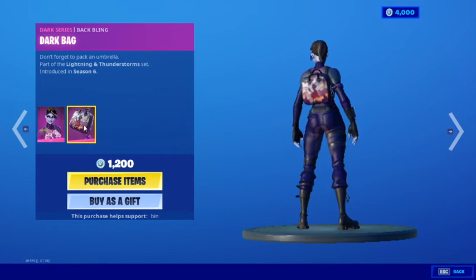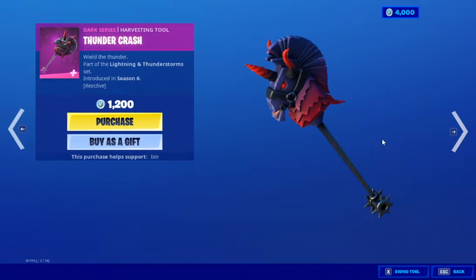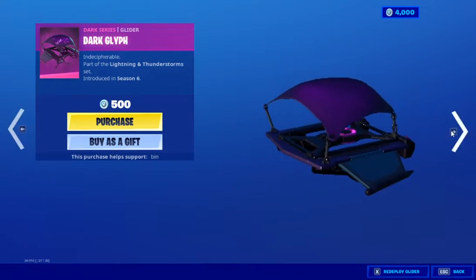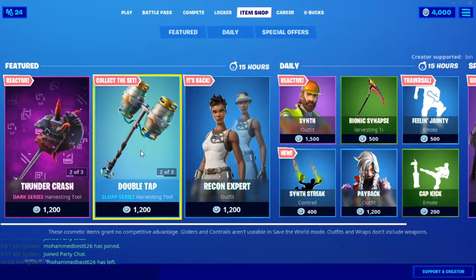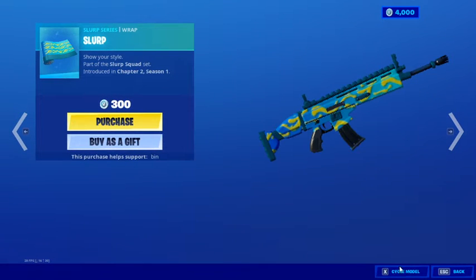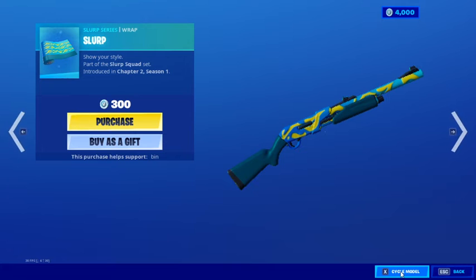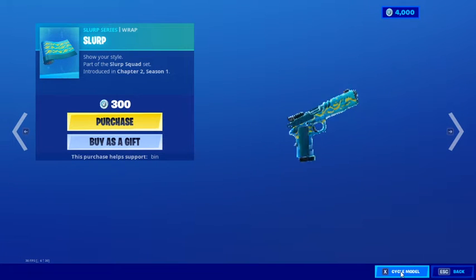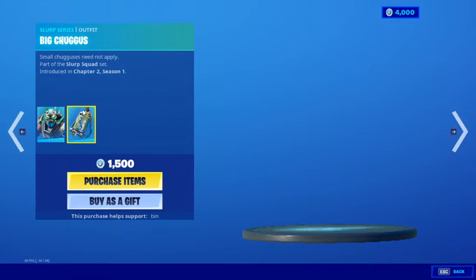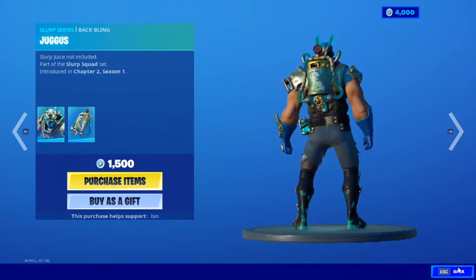Dark Bomber is back with the Dark back bling, Thunder Crash harvesting tool, and the Dark Lift glider. Double Tap pickaxe is back, Slurp Wrap is back, and the Big Chuggis skin is back with the Juggers back bling.